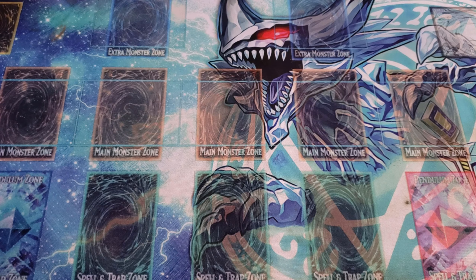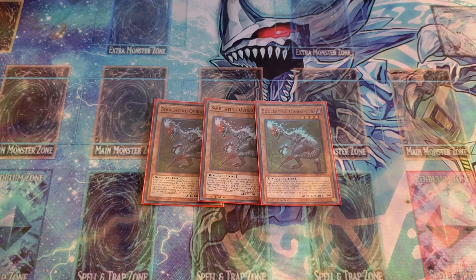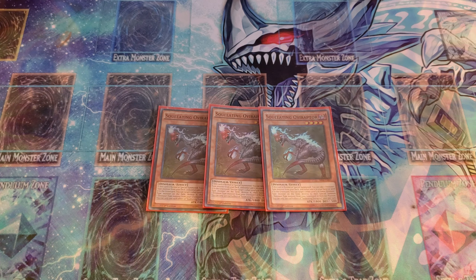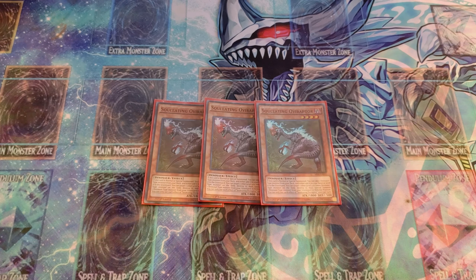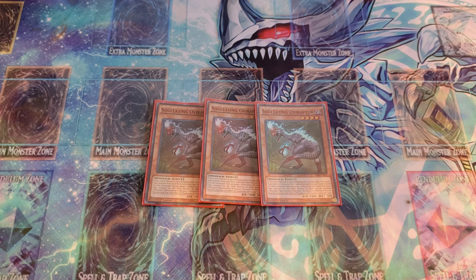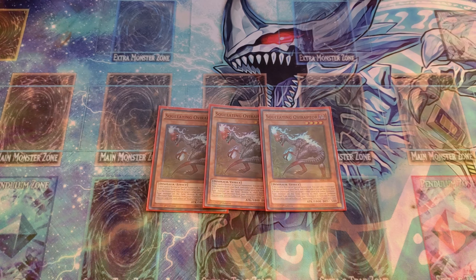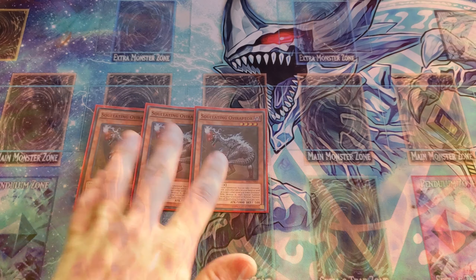Next up, one of the best combos: Soul-Eating Oviraptor. This card is amazing and enables everything. When normal or special summoned, you can target one dino-type monster from your deck and either add it to your hand or send it to the graveyard. You can also target one other level four or lower dino-type monster on the field or in your graveyard, destroy it, then special summon one dino-type monster from your graveyard in defense position. Both effects are hard once per turn. This is going to be the card that enables your XYZ summons and anything else, especially with Double Evolution Pill plays.